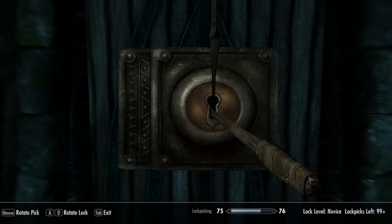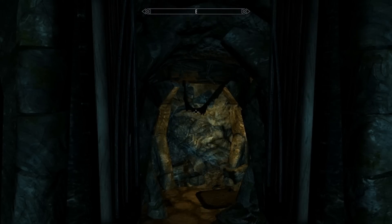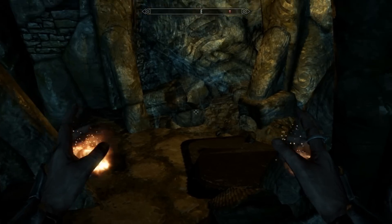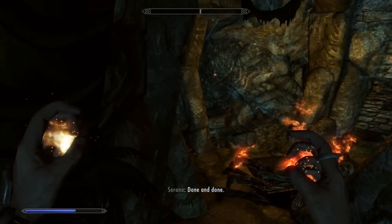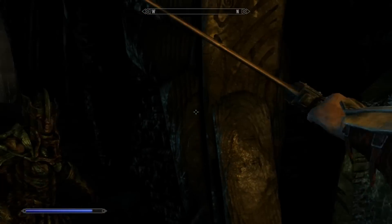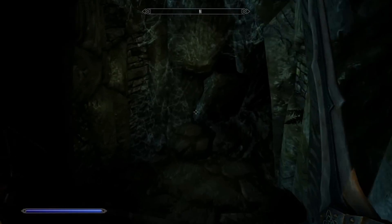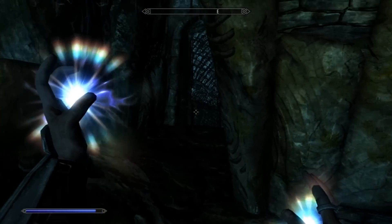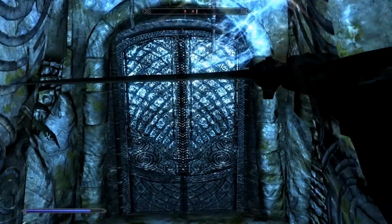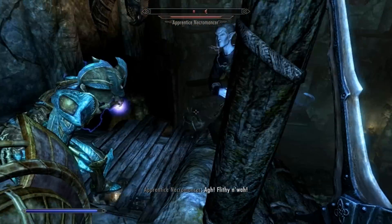I don't understand what these things are doing. I hear something — oh fuck. I'd actually like you to get out of the way, Serana, thank you. What is that noise? I'm starting to see things now, things falling into place — traps being activated. Oh, a necromancer. Let's activate it without knowing what it's doing.